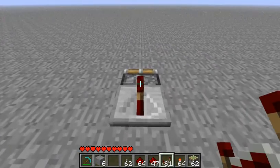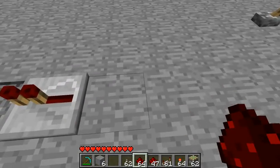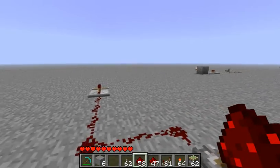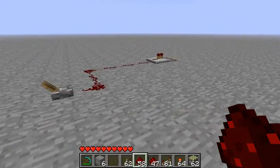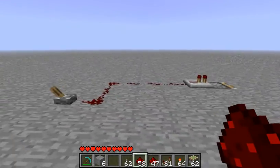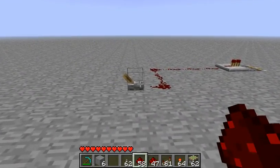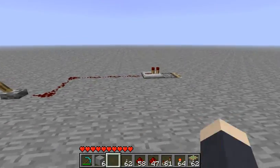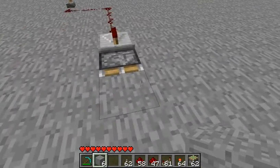So let's put a regular repeater here and wire it like this. So this will activate right when the piston pops up. We've got pushing out. Now let's just put in our block.